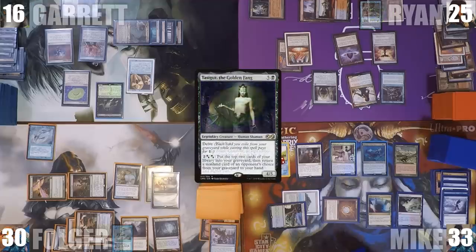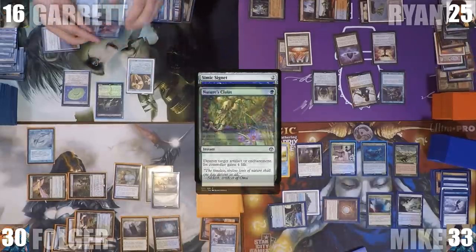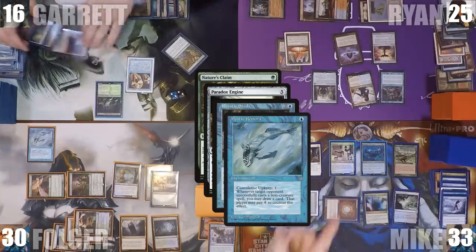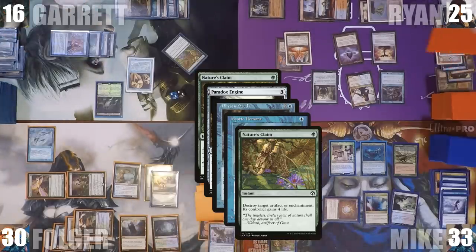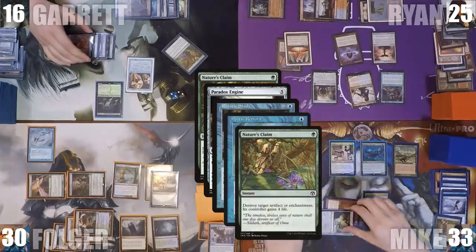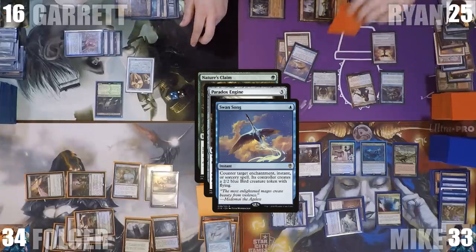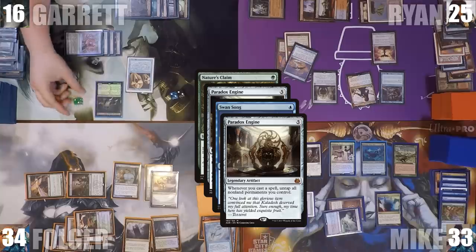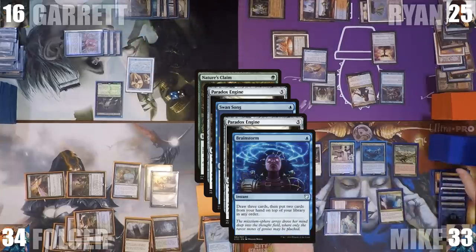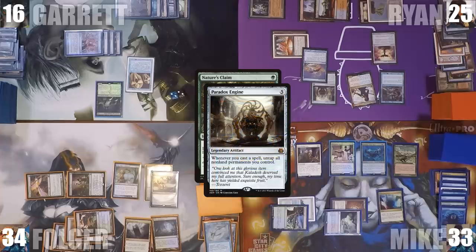Garrett casts Simic Signet and activates Tasigur, bargaining with Folger for Nature's Claim to deal with Ryan's Paradox Engine. Folger lets him have it. Garrett casts Nature's Claim targeting Ryan's Paradox Engine. Mike responds by casting his own Nature's Claim targeting Folger's Mystic Remora. Ryan sacks his Lotus Petal for blue and casts Swan Song targeting Garrett's Nature's Claim. Ryan's own engine untap trigger goes onto the stack, Mike casts Brainstorm, and multiple Rhystic Study triggers chain. Ryan's Paradox resolves and he floats mana — then Swan Song resolves, and Nature's Claim is countered.